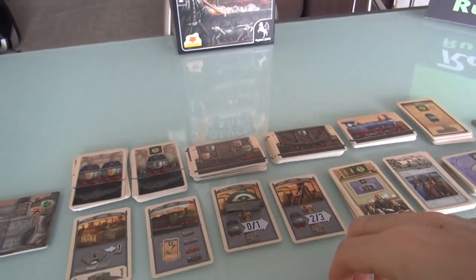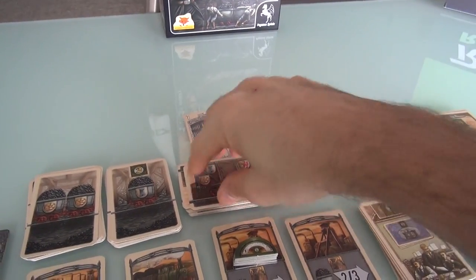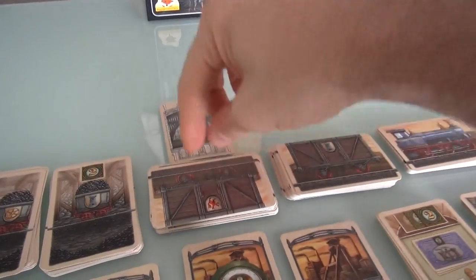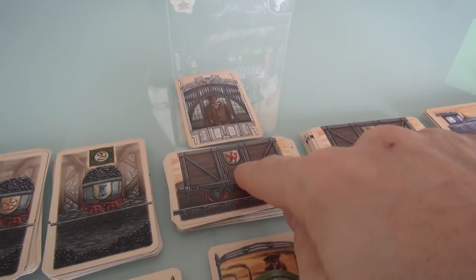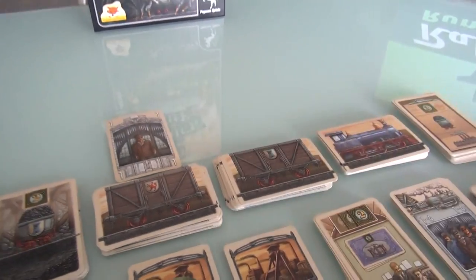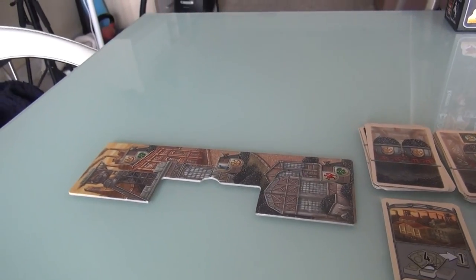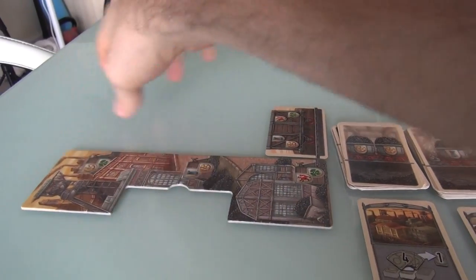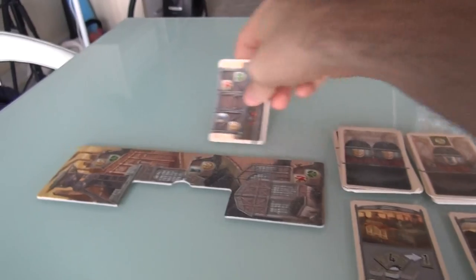Since I'm the first player, I'm going to take advantage of going first. I'll take a worker and put it here, activating this deck of cards, which means I take the top card off. In doing so, I reveal another card underneath. I now have a wild card train car, and I'm going to start building one of my three rail lines. I can have up to three trains being loaded and ready to complete contracts over the course of the game. Because I got the wild card, I can put it on any of the lines.